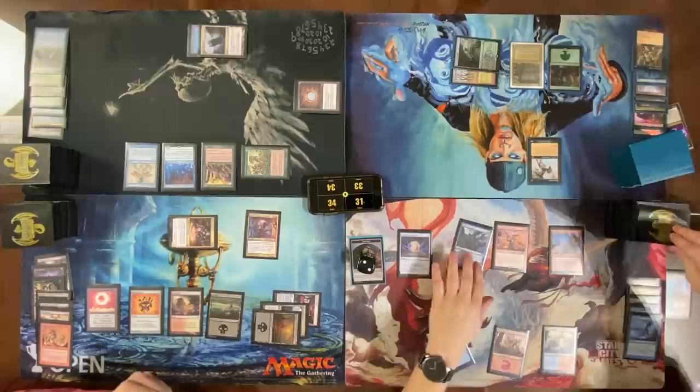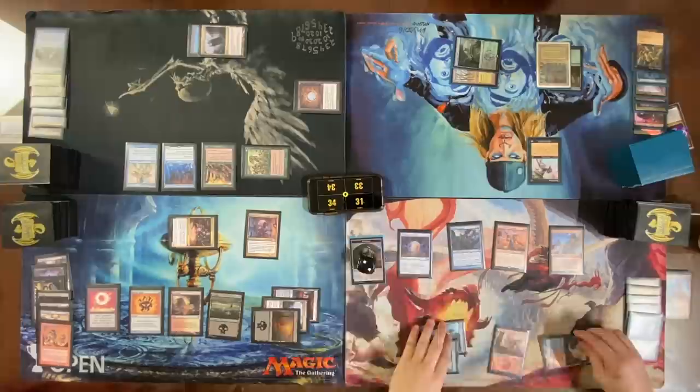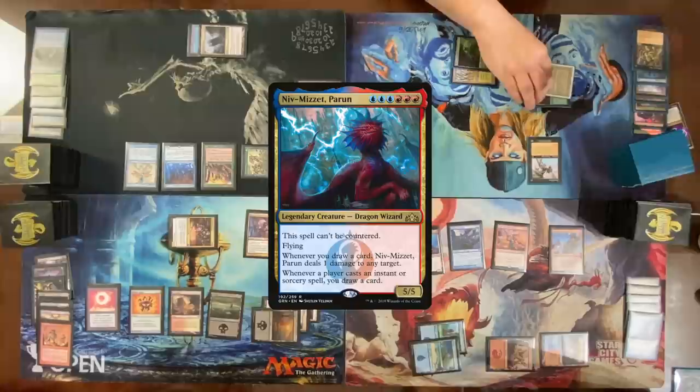Play a land. Don't forget you have a commander. Yeah I know, but I can't do everything I want to do. Dude, I think a 5/5 flyer is pretty much all you want to be doing on this field with everyone having two or three cards. Alright, sac both Treasures — cast Niv-Mizzet. Niv-Mizzet's pretty good here.